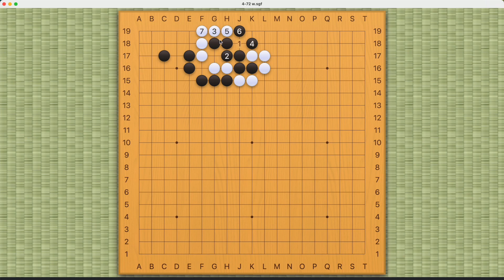White can succeed. With black blocking, white can atari here and atari at number seven. This is a connect-and-die for black. So this is a pretty neat pattern — number one here is all about sacrificing the stone on the second line.